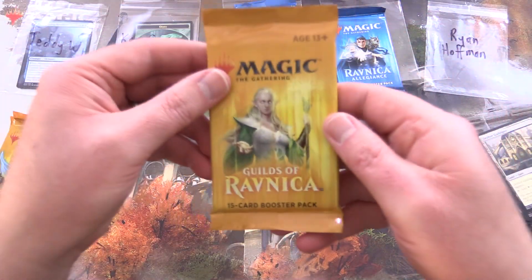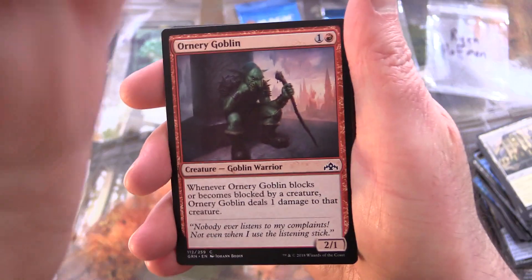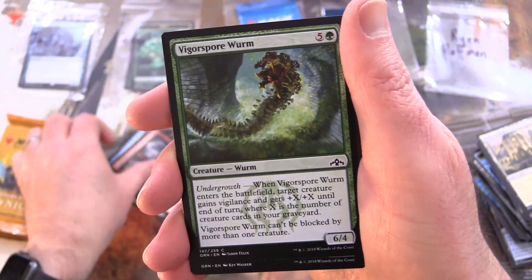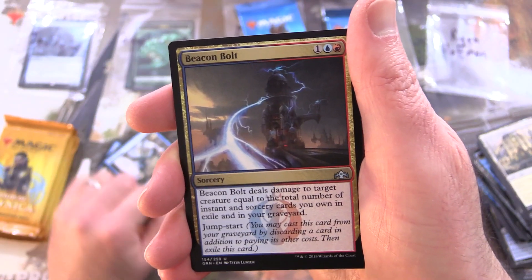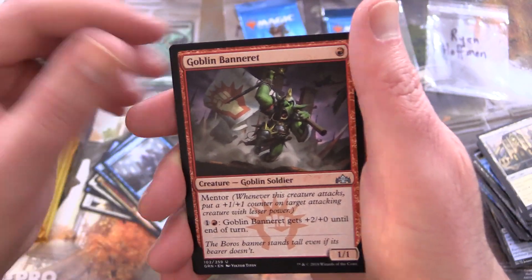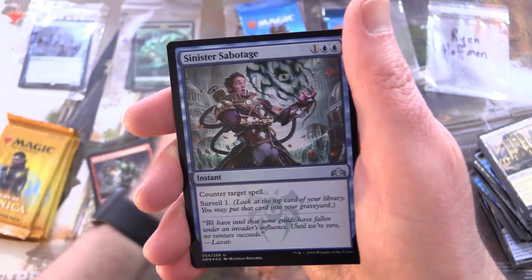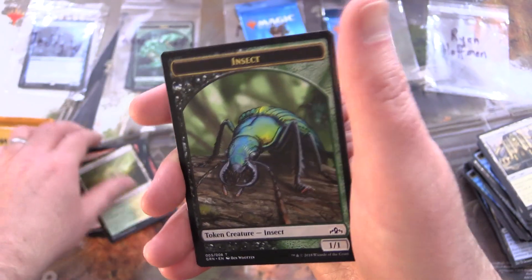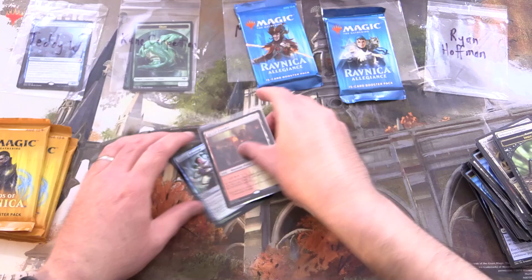Okay, next we're switching gears — back to Guilds of Ravnica for Ryan. Thank you for being a patron. See if we can get some Shocklands out of this bunch. We've got Ornery Goblin, Skyline Scout, Wall of Mist, Wojek Bodyguard, Vigospore Worm, Iron-Shell Beetle, Parhelion Patrol, Garrison Sergeant, Muse Drake. Uncommons: Beacon Bolt, Guild Summit, Goblin Banneret. And yes — Sacred Foundry! Ding ding ding ding — we have a winner! We will sleeve that up in a second. Also a Foil Sinister Sabotage and a Selesnya Guildgate. That was a nice pack — glad to see a Shockland.